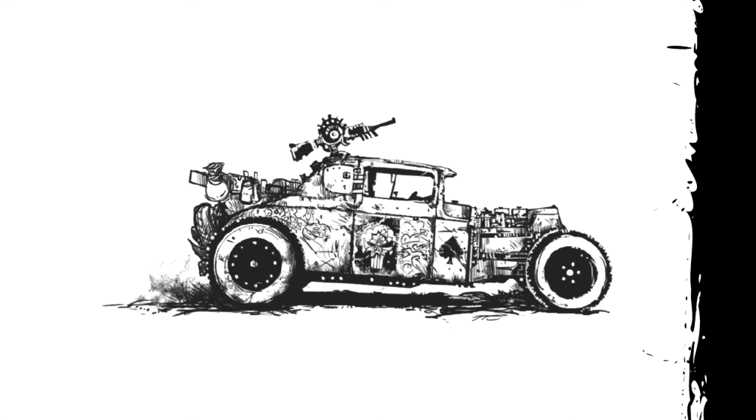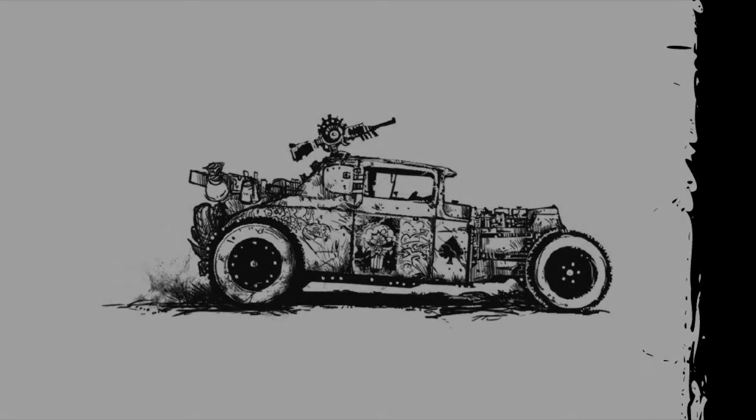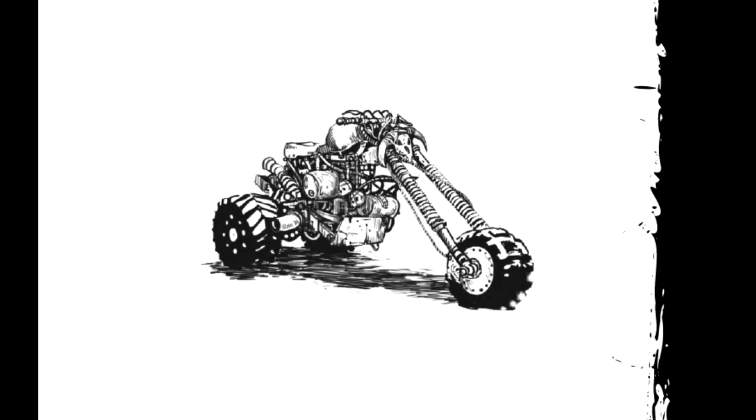Some example vehicle modifications include a ram bar — a large reinforced bar allowing the driver to ram the vehicle into an obstacle and not take any damage. Maybe you want to mount a rear turret: a turret with a seat where weapons can be mounted and operated. Or maybe you want to set up a flamethrower.